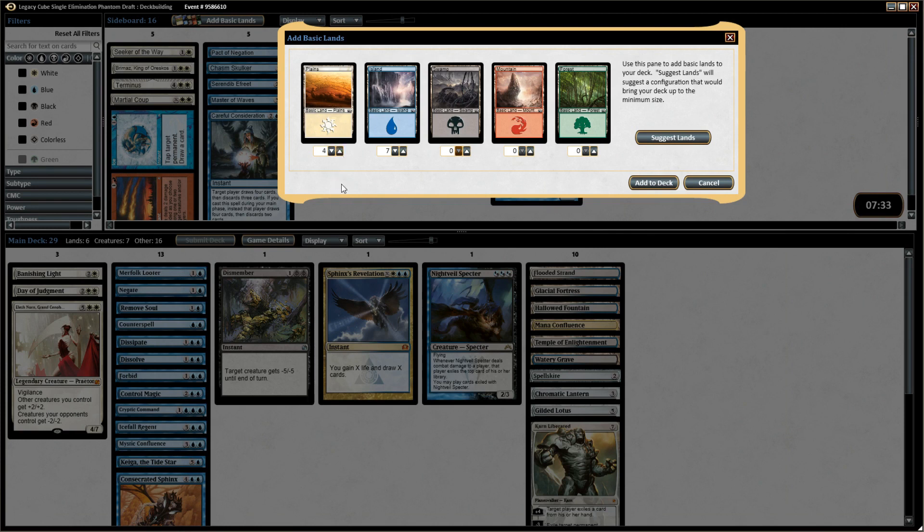I think we go up one more white source — 13 blue is solid so going to nine white seems okay. We do have some double-white cards we really want to cast like Day of Judgment, which could be very important. There are going to be some games with an aggro deck where we just hope to have enough plains to play Day of Judgment on turn four and wipe their board. So I think this is good.